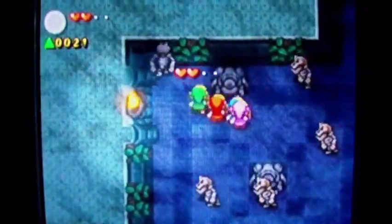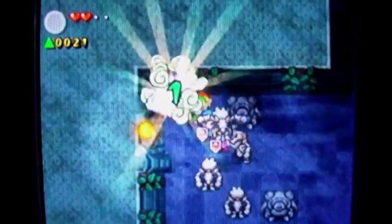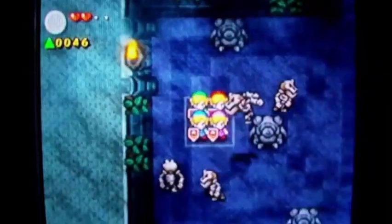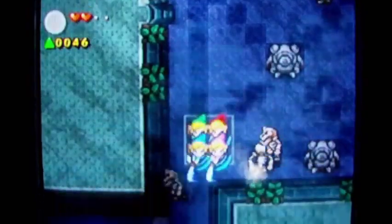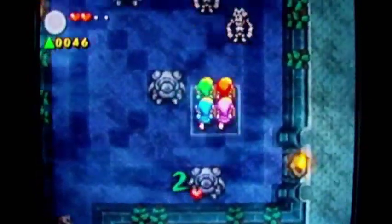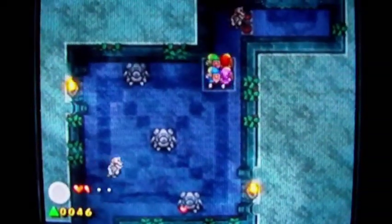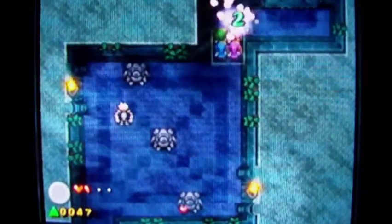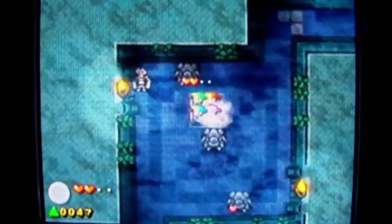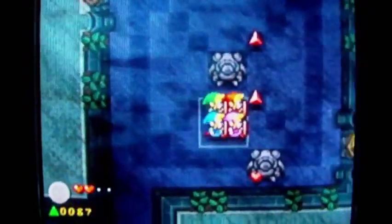Come on, there we go! Square formation — yeah! The trick with these guys is you have to back them into a corner and then time your sword slashes for when they touch the ground, kind of like that. You can't just mash the button to hit them.